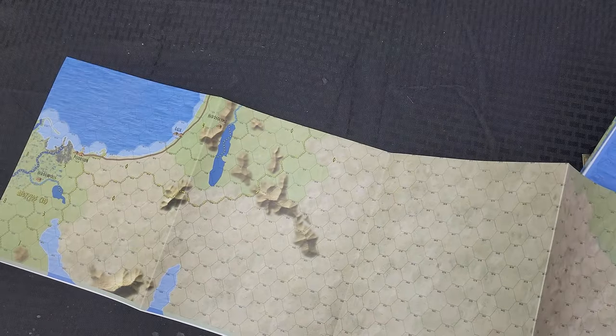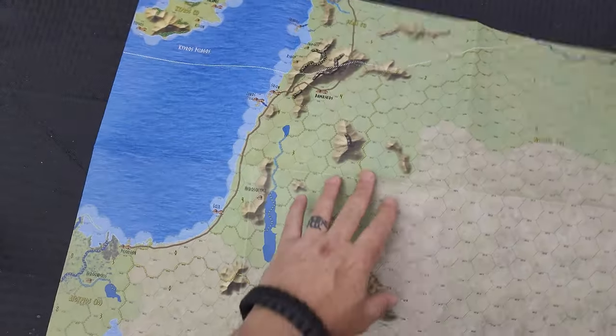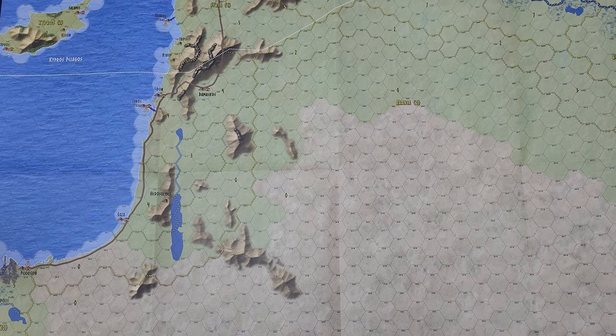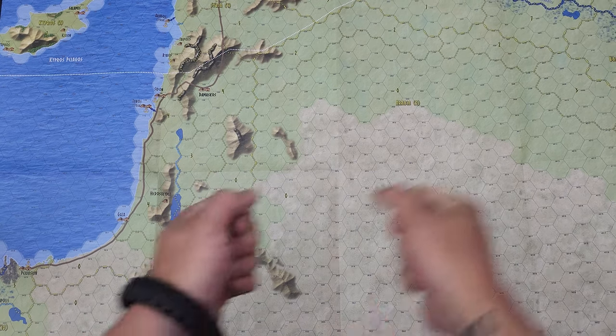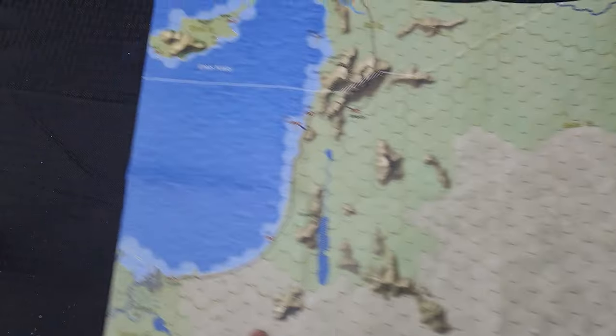It looks like all of these overland maps are full size — I'm not seeing anything that's half size. Oh good grief, this is going to take some space; I might have to reorganize my office just to set all this up. I'm also going to have to use the handheld camera for this game rather than a static cam because the table space will be too large to cover otherwise.